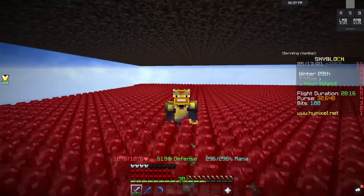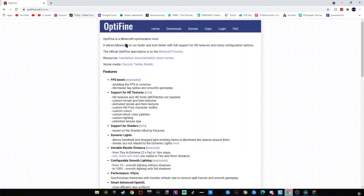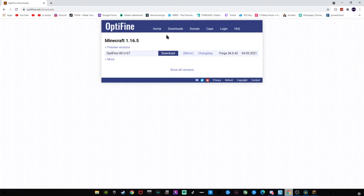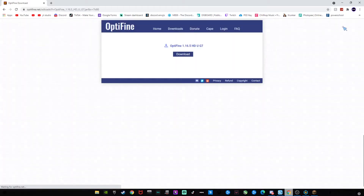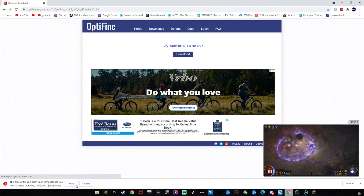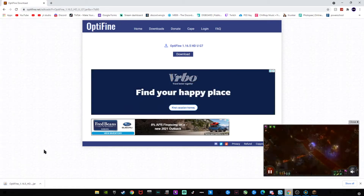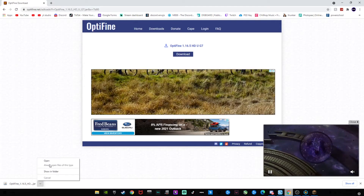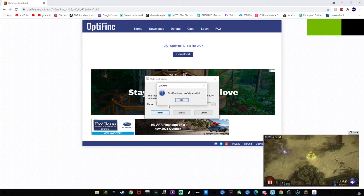How do I install Optifine without getting 50 different viruses and getting put on the FBI watch list? Using your preferred browser, search optifine.net. Click on the downloads tab on the top and then download 1.16.5. Don't click anything on this page, just click on the skip button once it appears. Click on the download button. And if it says this type of file can harm your computer, just click keep. Once it's done downloading, open the file and then click install. And you're done.